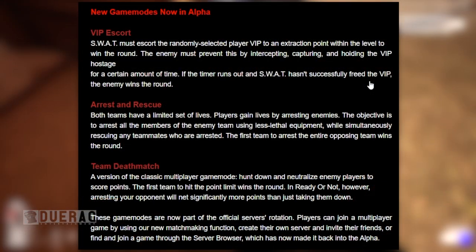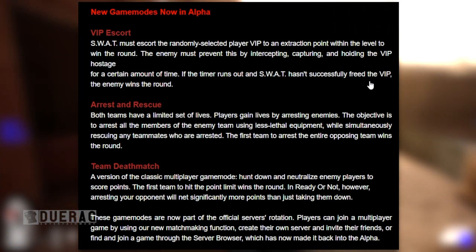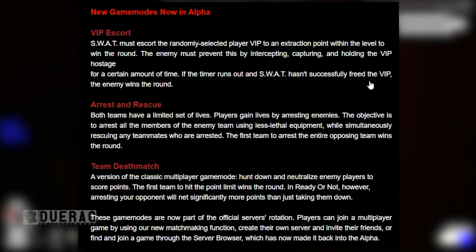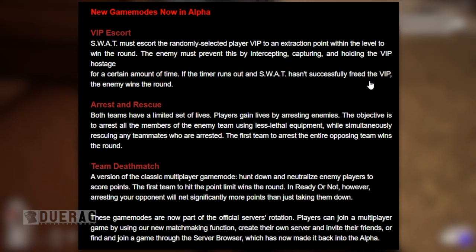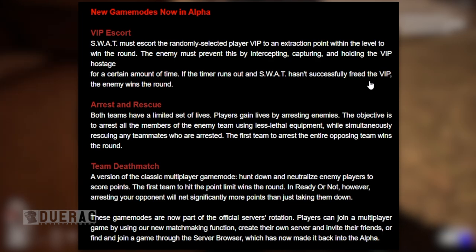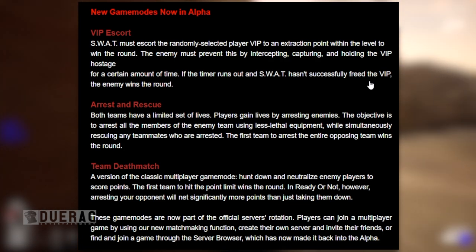New game modes are now in alpha. First is VIP Escort — SWAT must escort a randomly selected player VIP to the extraction point to win the round. The enemy must prevent this by intercepting, capturing, and holding the VIP hostage. If the timer runs out and SWAT hasn't freed the VIP, the enemy wins. Next is Arrest and Rescue — both teams have a limited set of lives, players gain lives by arresting enemies, and the objective is to arrest the entire opposing team using less-than-lethal equipment while rescuing arrested teammates. Third is Team Deathmatch — hunt down and neutralize enemies for points, but arresting opponents scores significantly more points than neutralizing them.